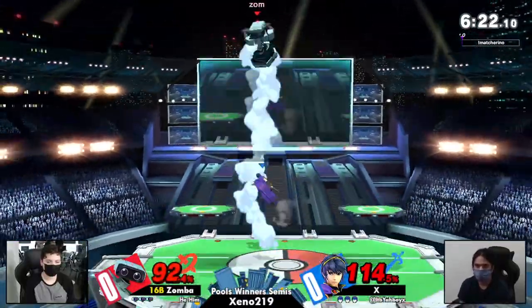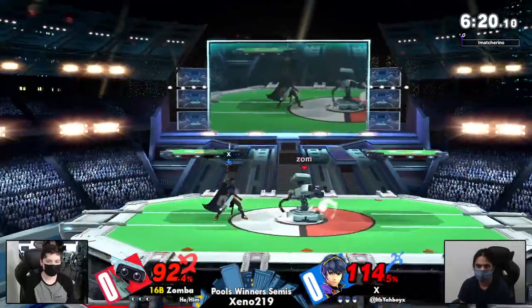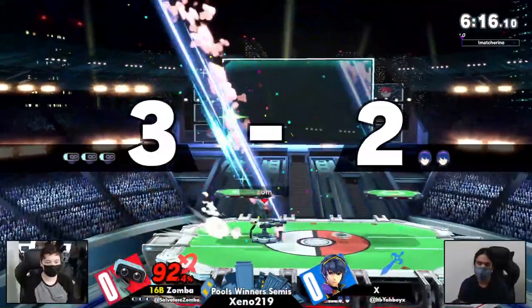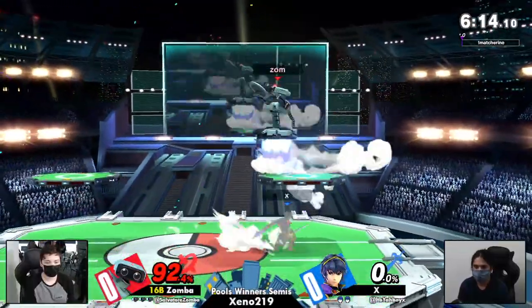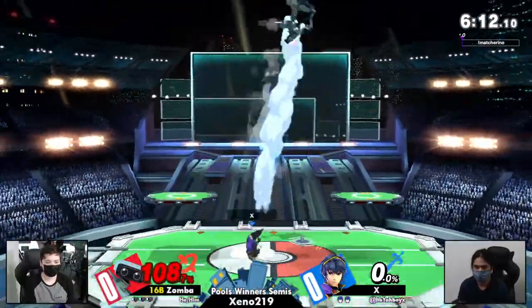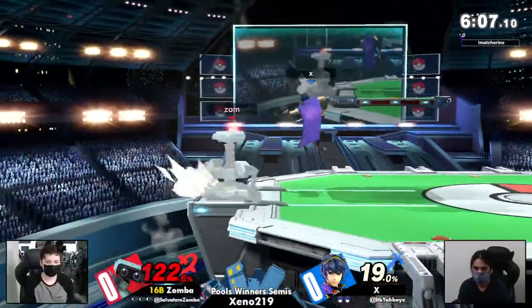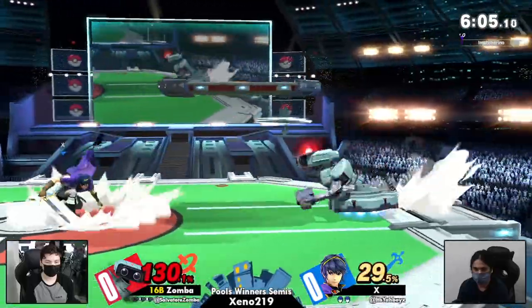Because the character is so common, you know that players are prepping for a matchup like this, but there's nothing to prep for when it comes to Rob down tilt. You just have to test your mash, and more often than not you're testing your opponent — you're testing the Rob player's ability to react to that mash.